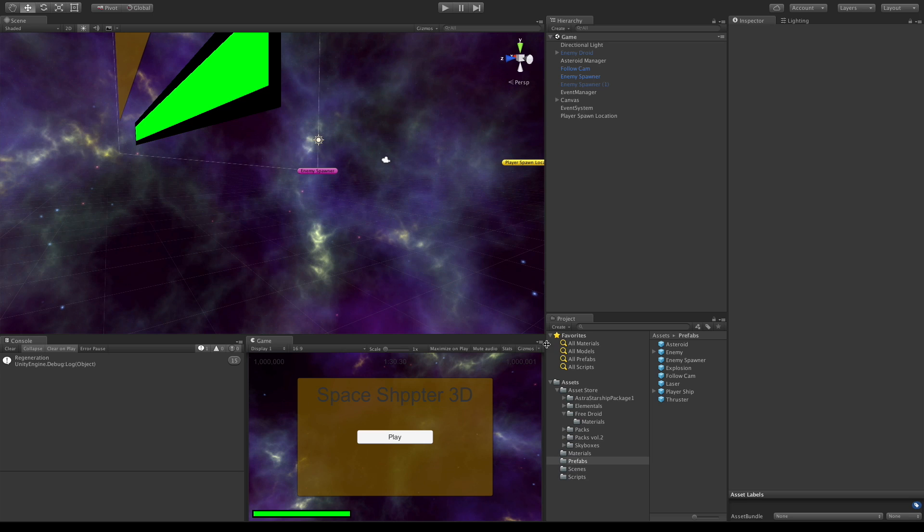Alright, so we've got our asteroid set up, we've got our enemy set up, we have the skybox. Let's go ahead and start picking our ship that we want to use for our player, so I'm going to prefabs.